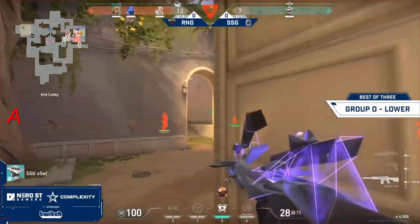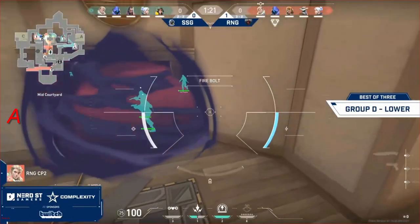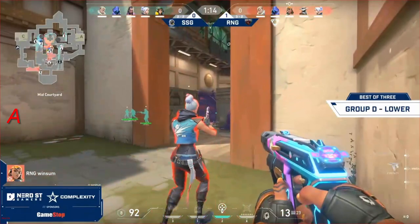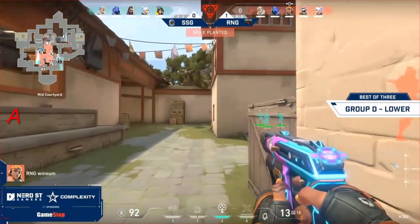SF does get a big first kill but has to back off as that ultimate pops. The rocket! Doesn't matter if you get around the corner. Reminiscing back to the early days when this B hit would include a Sage Wall and a split to the left or right, but SSG have other plans in store.